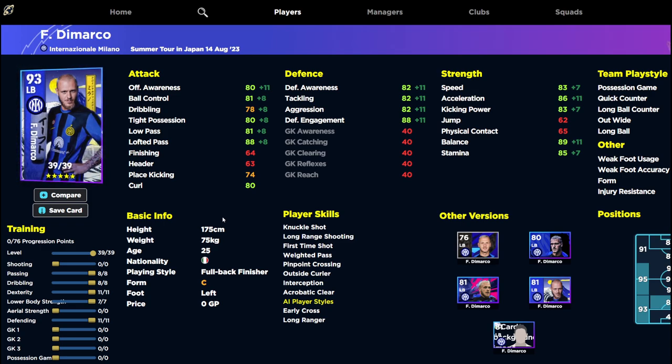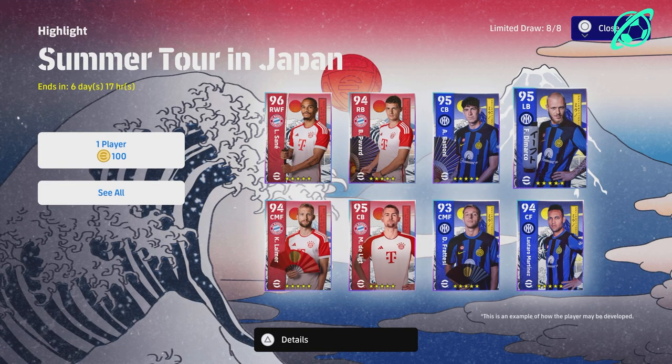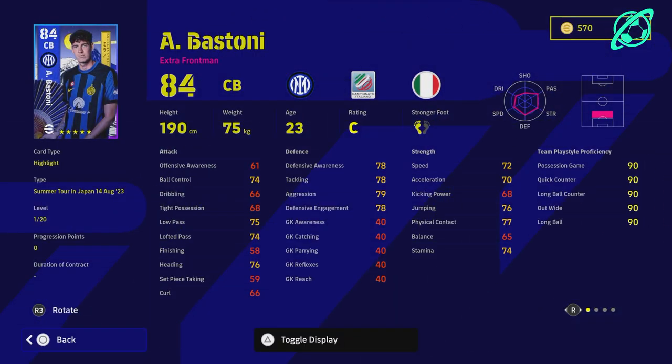Marco has very solid stats across the board — 80s in pretty much everything, which puts him in that mid-tier range. He does have 88 lofted pass, defensive engagement, and balance, which is nice, and he has unwavering form too. But his lack of player skills means there are better players that can do the same job. That brings us to Bastoni and Lautaro Martinez.